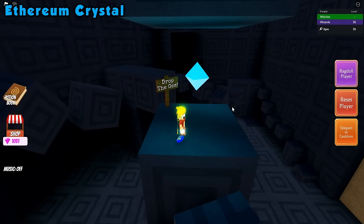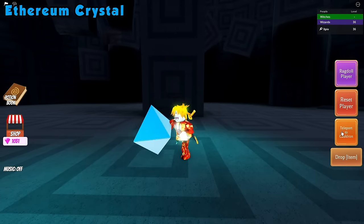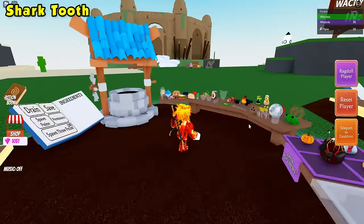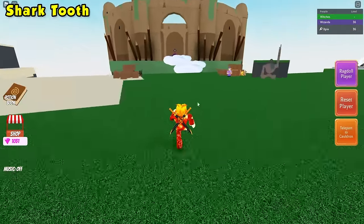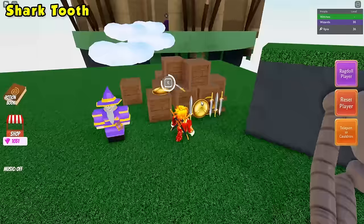Go ahead, drop the gem and click the crystal and you should now have the crystal ingredient.